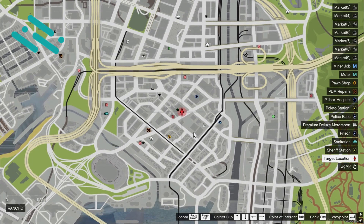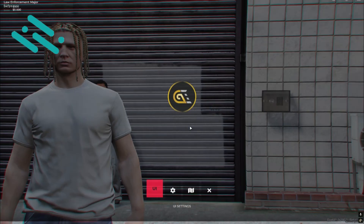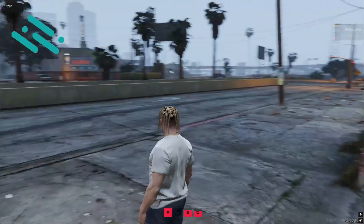Visual effects for success and failure. Reward system for successful evasion. Permission system — allowed jobs: Police, Sheriff, FBI, SWAT, CIA.